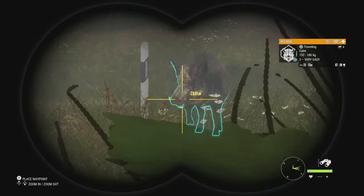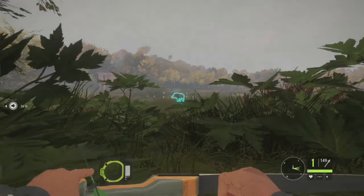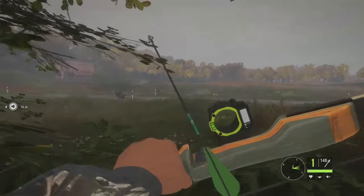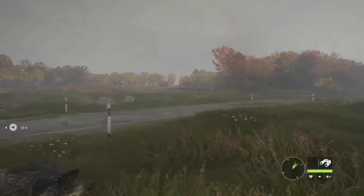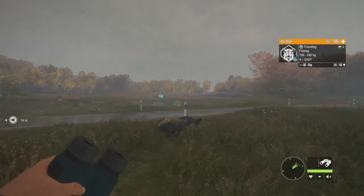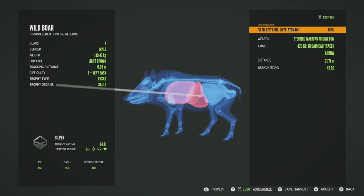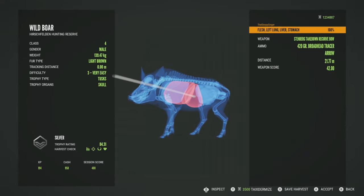We've got a herd of wild boar coming in — there's a level 3, 67 to 98 for his estimates. There's also a level 2 and a level 4, but the level 4 wouldn't come over. The wind was terrible so he kept going alert. We got our level 3 — he'll be a silver at 84.31, got him in the left lung, liver, and stomach. Hit a little far back but did get the left lung and liver, both vitals, at 21 meters.